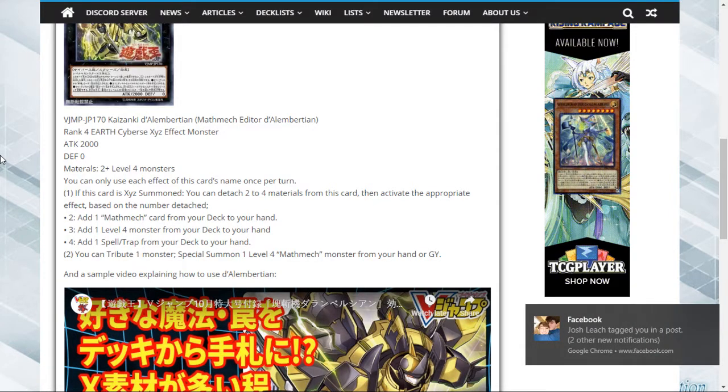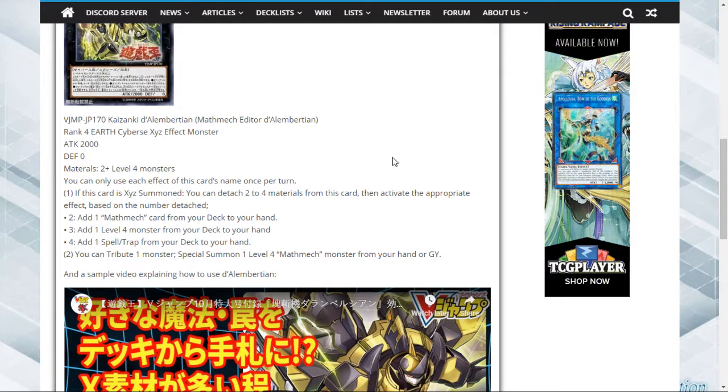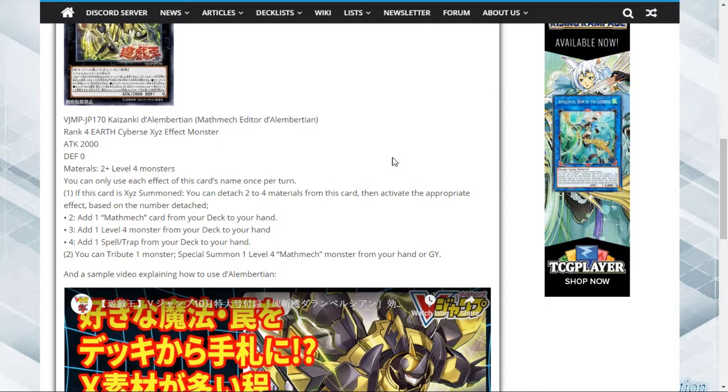That first effect is broken — straight up broken. You can add any level four monster, which is really strong. Getting three materials under this thing isn't that big of a commitment. Getting two gets you any Math Mech card, and Math Mechs are probably going to be good at special summoning. There are plenty of decks that can throw out four level four monsters like it's nothing.